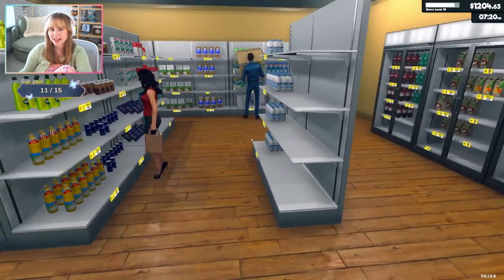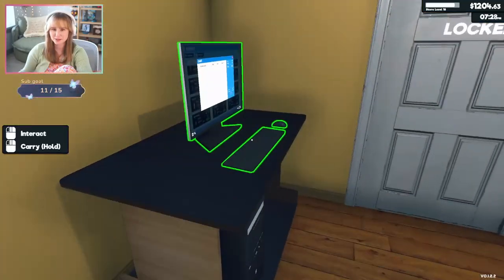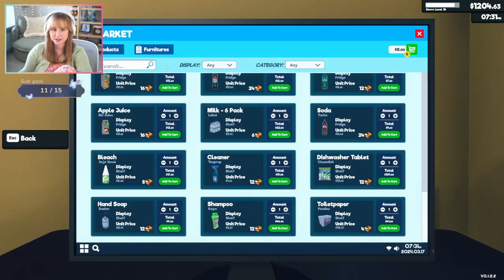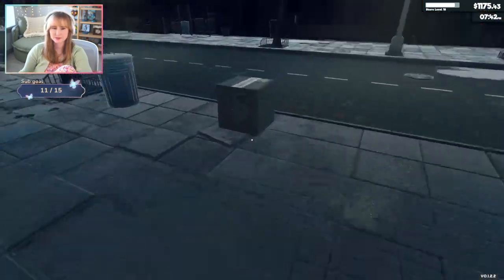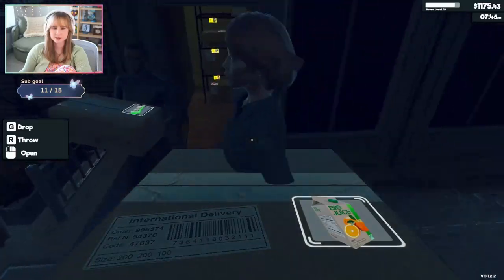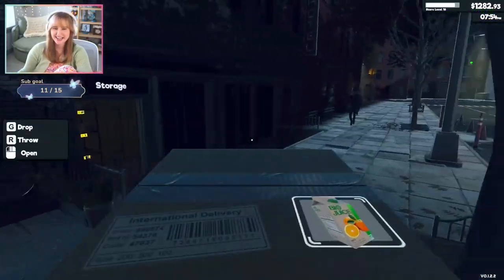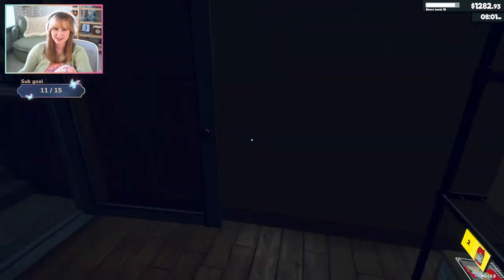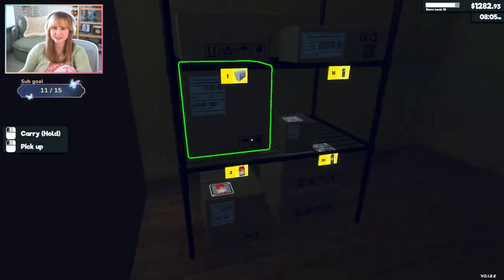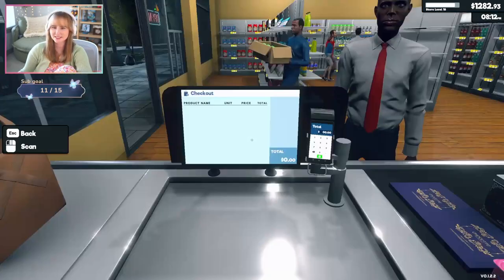We need more orange juice. Oh, and wait — is there a light in the storage room? I actually never checked. Why is the storage room so dark? Do I have to put lights in there?